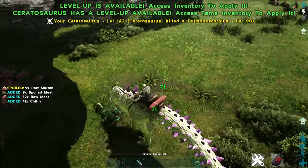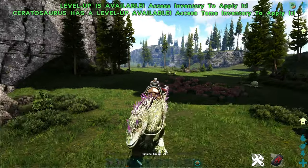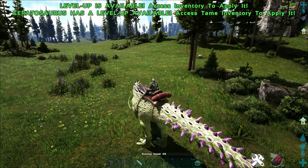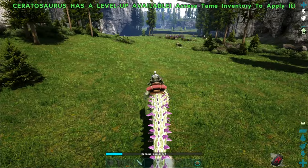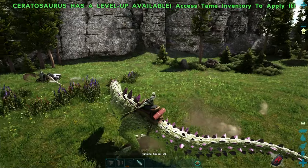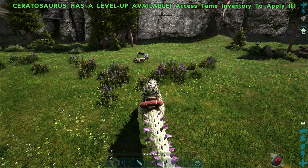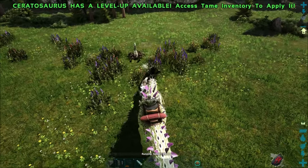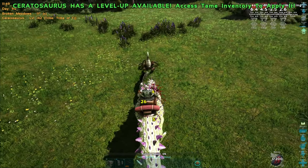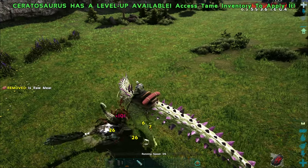The blood poison debuff is applied through the spines, so any secondary attack will apply it and result in your carnivores getting healed. The Seratosaurus also does a slide when you stop running which allows a slight drift. You can see here we actually just got 50 health from dinos attacking us — dinos attacking you also causes the blood poison debuff to apply to them.